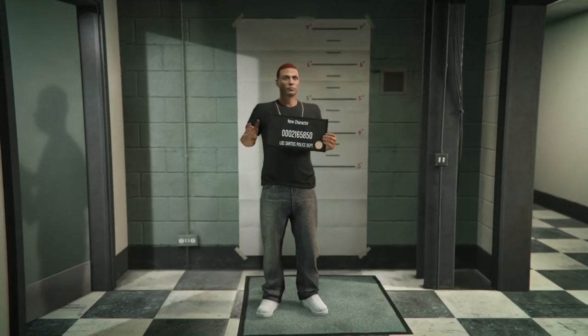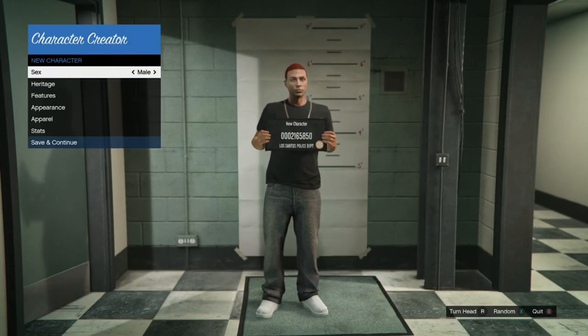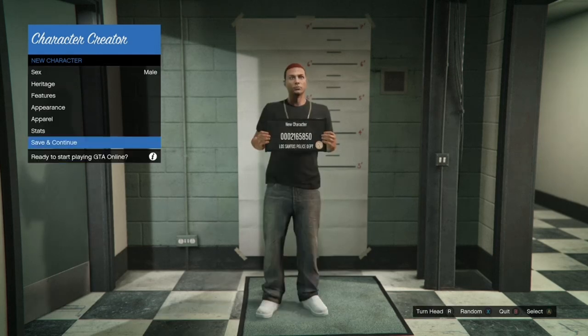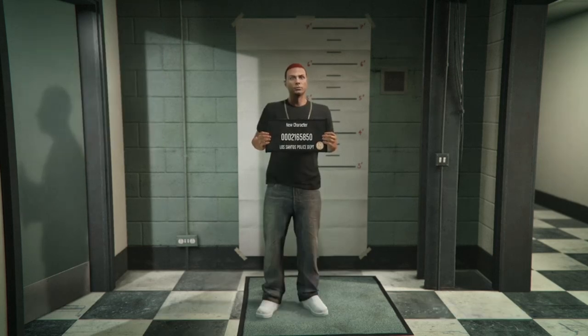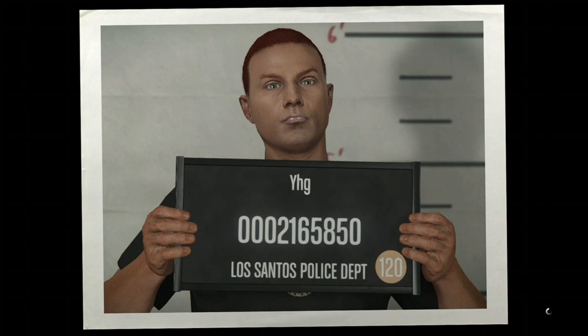Once you accept the alert and your second character comes in, if it ended up being a male like mine, just leave it. If it ended up being a female, make sure you change it into a male. Once you've got it to be a male, just go ahead and save and continue, make a random name for it, and then take the picture. Once you take the picture, it's going to go ahead and load you inside of a new session.